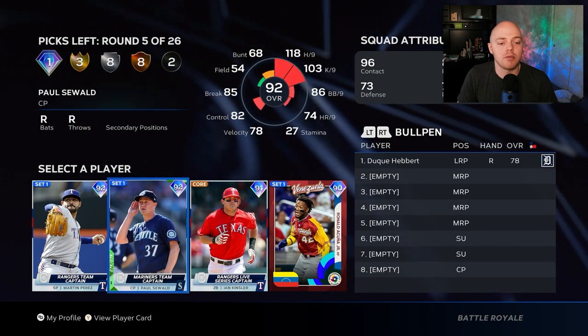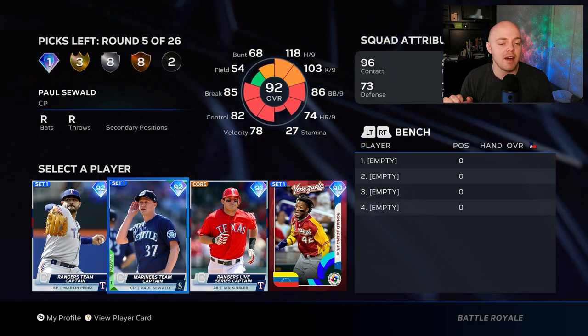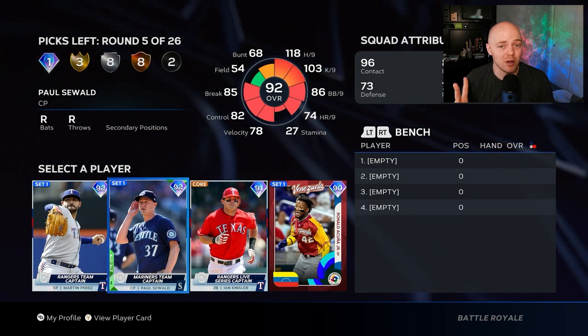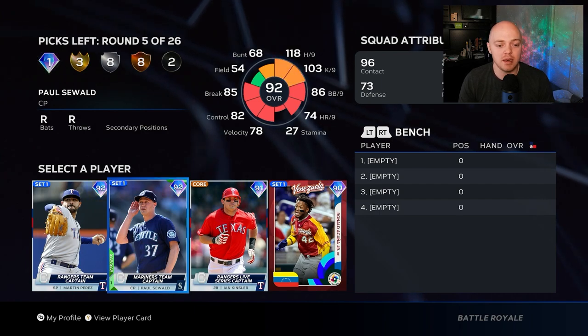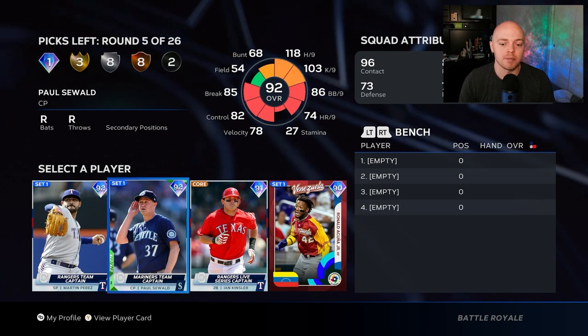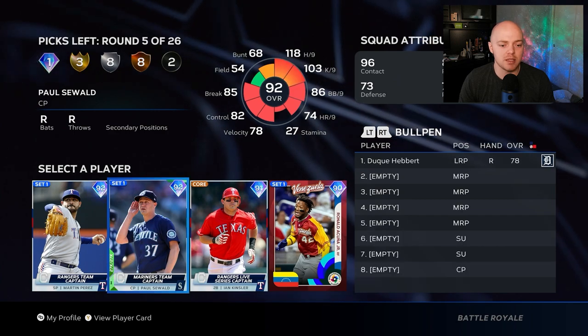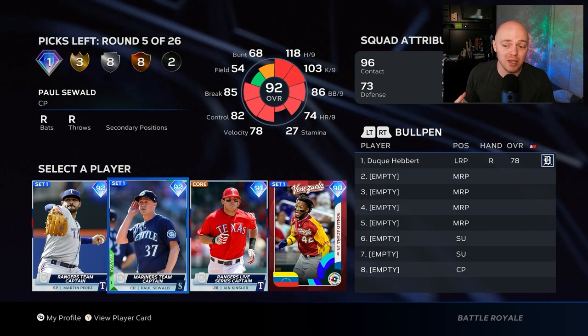We've got four bench spots open. I like to have one righty that can hit lefties really well, one lefty that hits righties well, and a guy with speed for situations where you need a fast base runner. That last bench spot can be a waste pick. So we've got three waste picks total, and everything else goes to the bullpen.